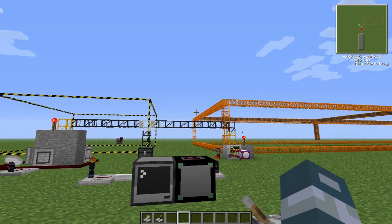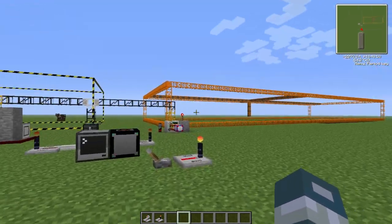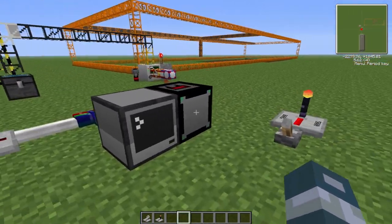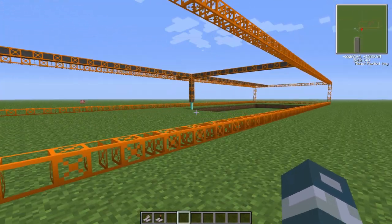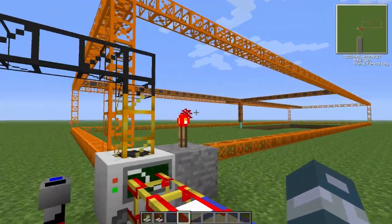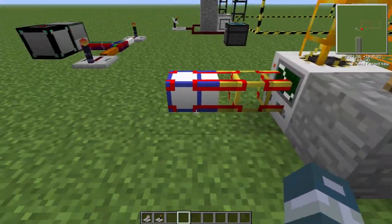I'm in my TekKit world here, and behind my nuclear reactor I've built some quarries. This one is already built and running some tests, and this one is not built yet. I'm going to show you guys what I'm doing. Someone on my last video commented that they wanted to see how I'm going to set up my quarries. On top there's going to be a wireless pipe transporting all the stuff to chests wirelessly. Here I have a wireless conductive pipe.